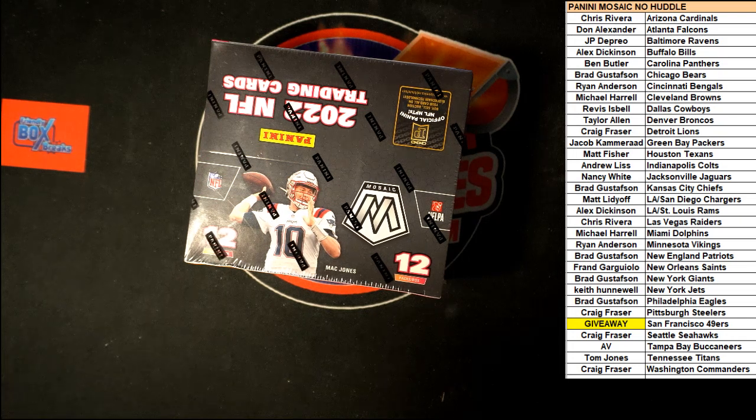All right, here we go — 2022 Panini Mosaic No Huddle Football Box 101. This was a pick-your-team break with the 49ers as a giveaway. We're going to randomize the owner names list seven times, and the person in the number one spot will get the 49ers in the break. We'll get them punched in on the list and then rip into the box.